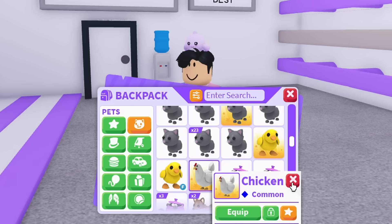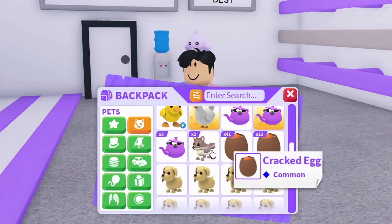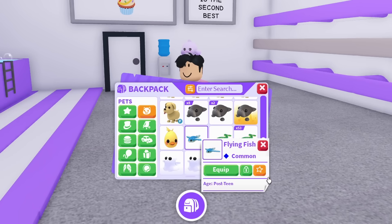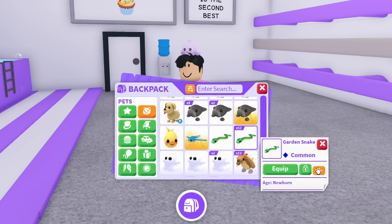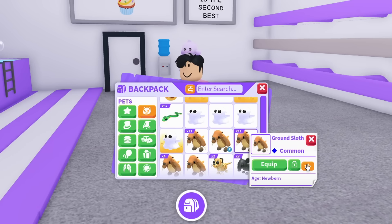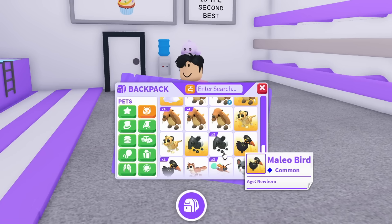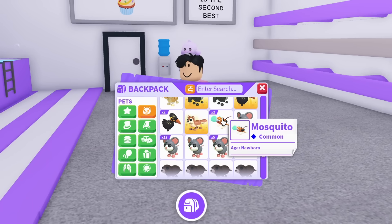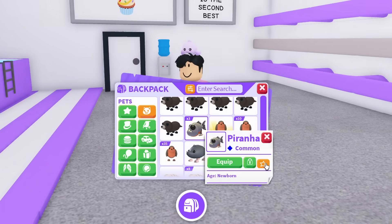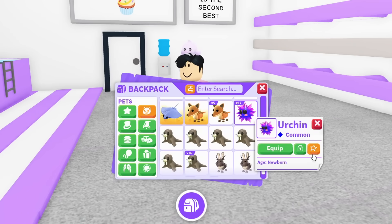We have so many pets, actually. I'm so happy we have one chicken — I thought I was going to be missing it and have to trade for it, but we're all okay. It looks like we have every common pet so far. I'm just going to scroll all the way down. Honestly, I don't remember some of these pets being common. I literally thought the ghost was uncommon — that's such a cool looking pet. I had no idea there were so many common pets in Adopt Me. I've been clicking for the last four minutes.